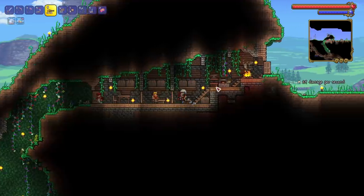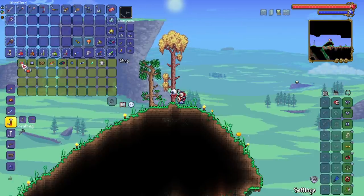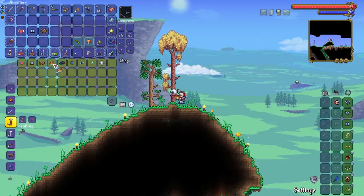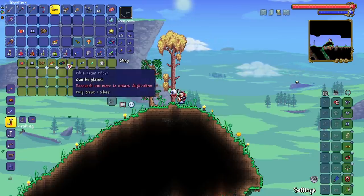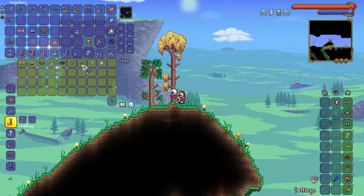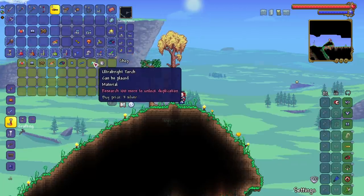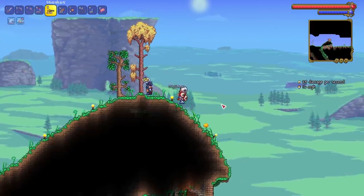Starting off today we have a little visitor - the traveling merchant is here. Let's see what he's got: master gamer's jacket, gamer's pants, and a nice leopard skin rug. We can buy 10 of these and they buff our stats, which is really nice. We already have a DPS meter so I don't need that. I'll take some blue team blocks - I think we need a hundred to completely unlock them. He's also selling ultra bright torches and a stopwatch that shows how fast the player is moving.